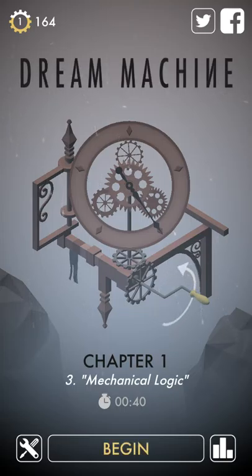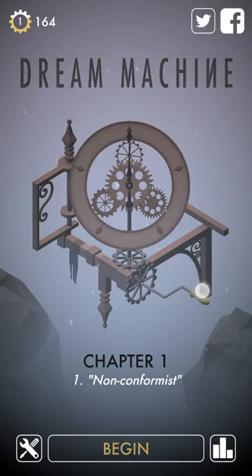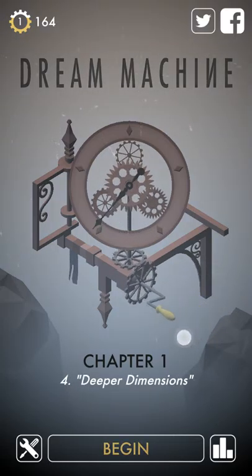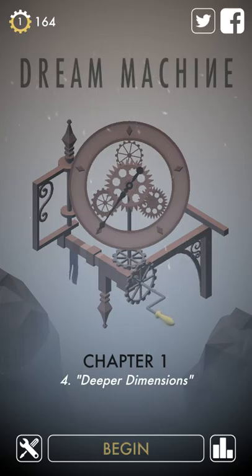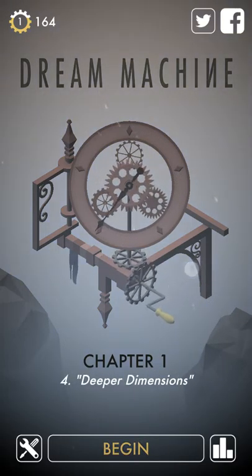One thing I like about the game is that they give you cogs as a leveling-up system. On the main screen you can use the gears to change levels, and you can see that beyond chapter four you can't go any further. As a slight variation from Monument Valley — where you rotated a castle structure by swiping — here you have gears to change levels and track your progress. It looks like there are five levels per chapter.